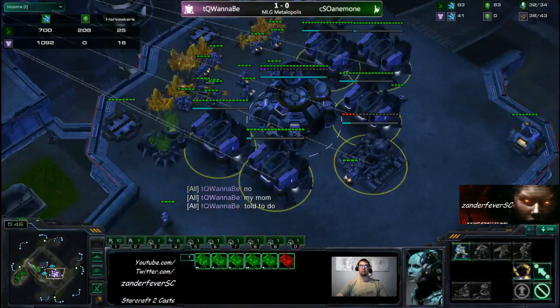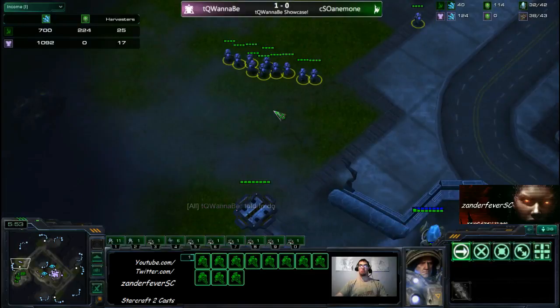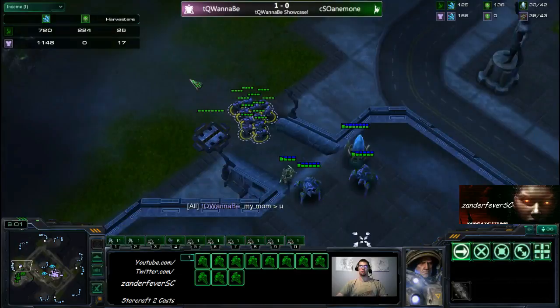By the way, to answer your question — each gold mineral patch when you return on a trip gives you seven minerals, as opposed to the blue ones that give you five. That's the difference. That's quite a lot of minerals if you add it up.